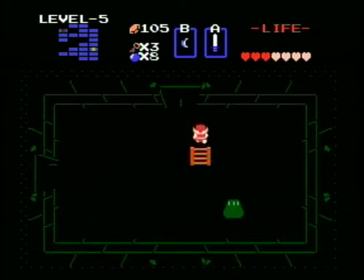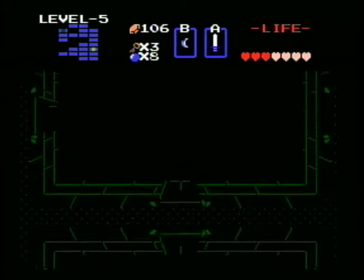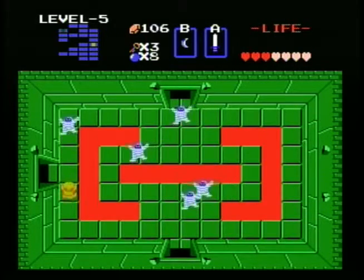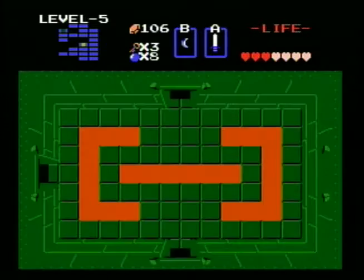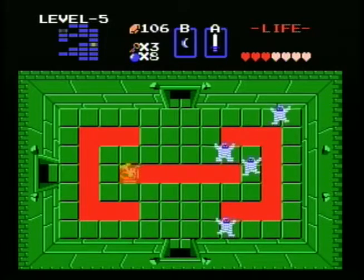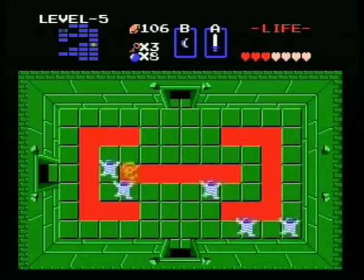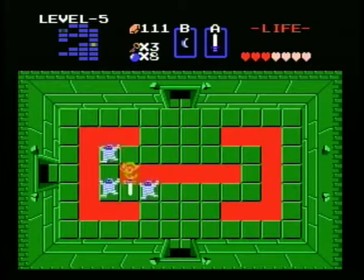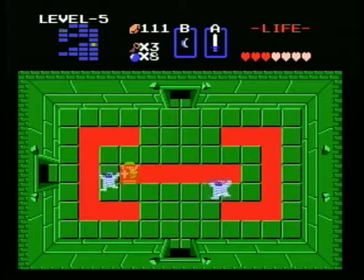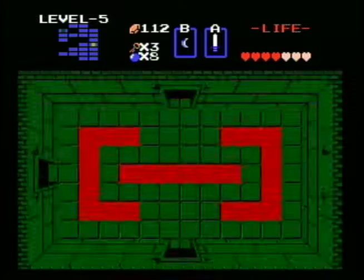We'll try. What's even over here? Oh, it's a map room, isn't it? Yeah, look - it's a map room. I'm just fishing for hearts at this point. There we go. I'll take that, take that and run with it.